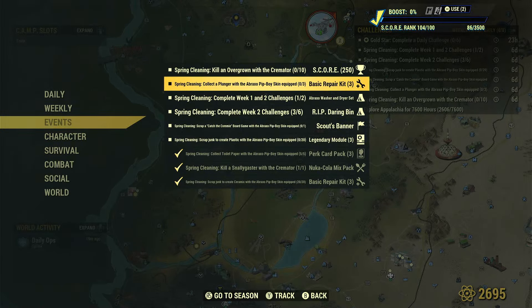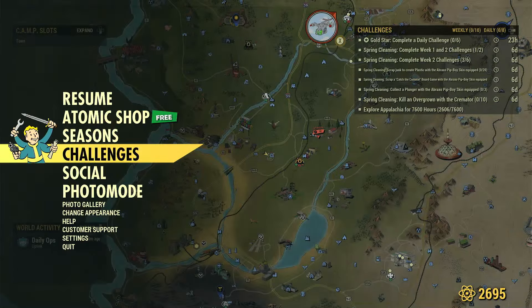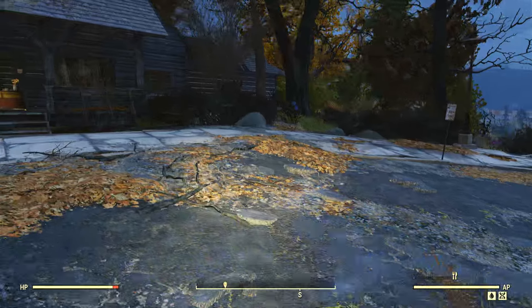Spring Fling Challenge: Collect a plunger with the Abraxo Pip-Boy Skin equipped. The Abraxo Pip-Boy Skin is still free in the Atomic Shop.